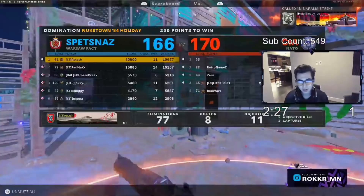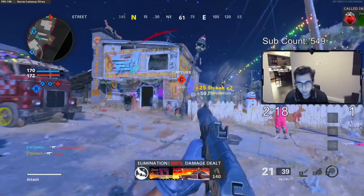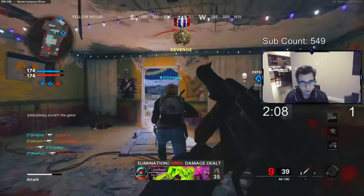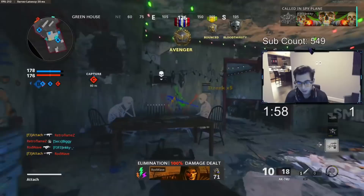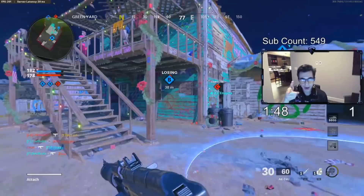Another big thing I stress is getting information. Let's say you're at a doorway and feel someone's in the corner — shimmy the doorway, walk slightly in and slightly out for a quick peek. If you have a tactical like a stun or a Semtex, throw it in that corner to see if they're there. If you get a hit marker you know he's there. Use your tacticals and grenades to get information, and don't put your whole body out there to get killed — just do a quick peek.